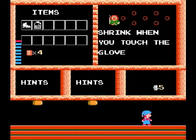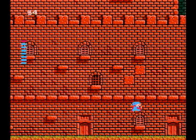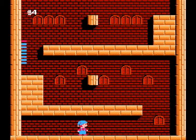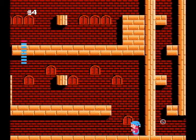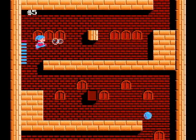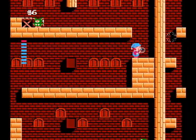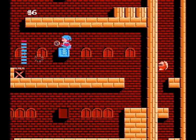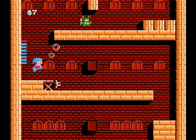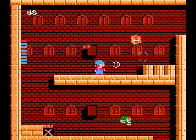You shrink when you touch the glove — I will show you the glove in a second, we need it. Now you notice we're back to being just single-shot power, right? That's because you have to refind the parasol, or umbrella, or whatever you want to call it, in every individual room.